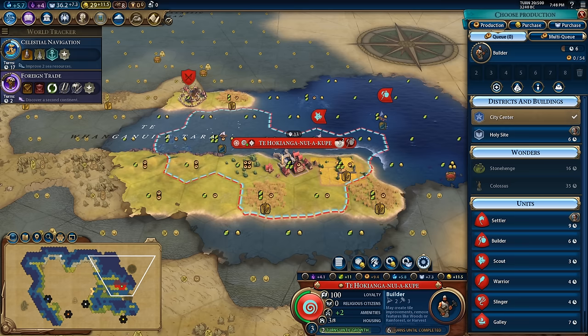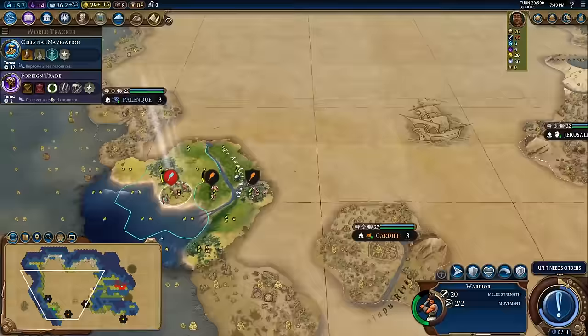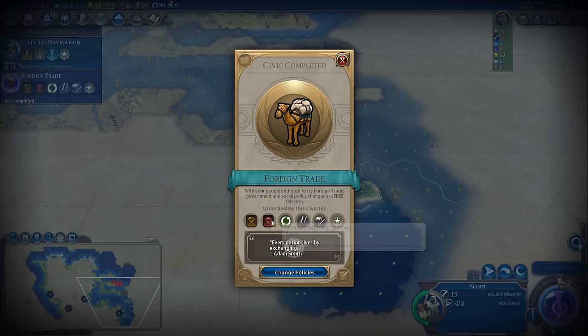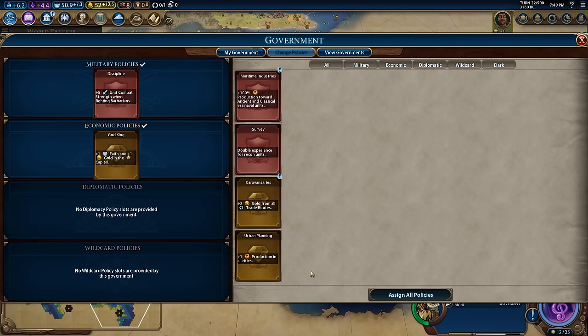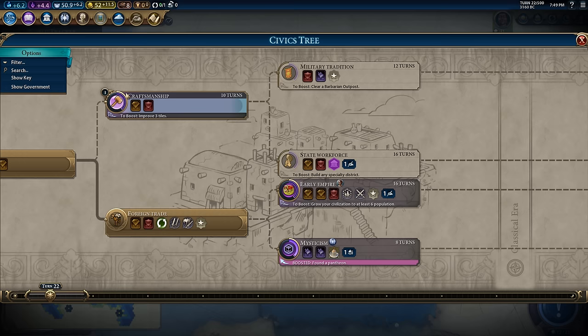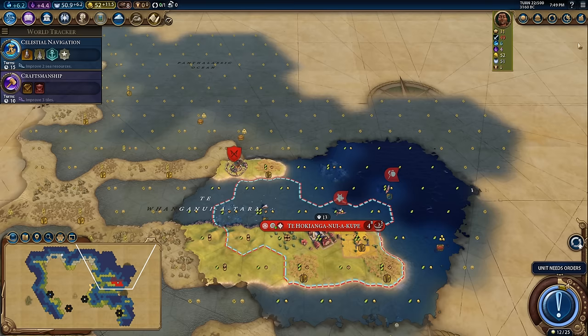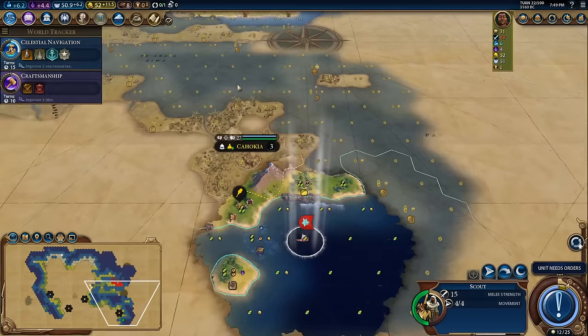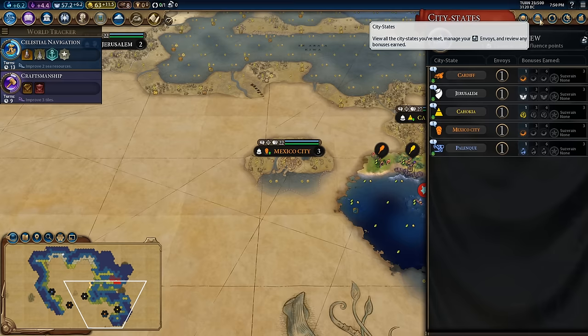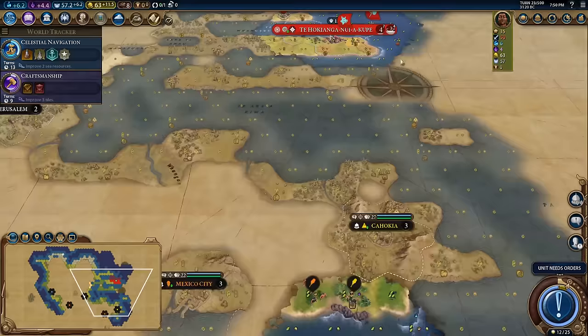Okay, remain calm. The game is already conspiring against you. There is foreign trade so we can get our hands on traders now. Going to plug in God King and maritime industries — that way we can build quadriremes in only five turns. I'll just get a single quadrireme to help clear out this barb camp. I'm working on craftsmanship now as well because I'm about to get the boost for that by improving this fishing tile. Found another city state — looks like Mexico City — another plus two production in our capital. We're going to try to do all the city state quests we can.